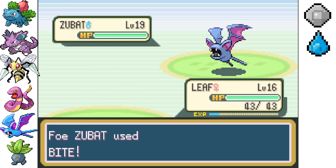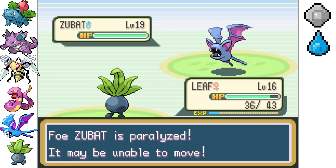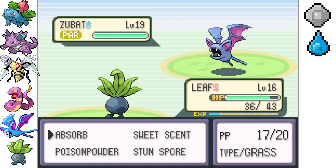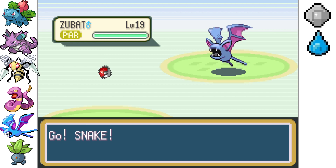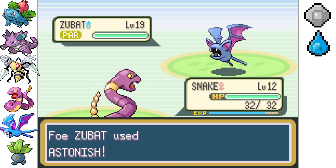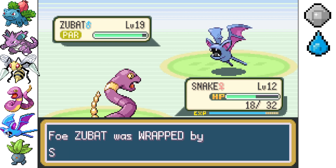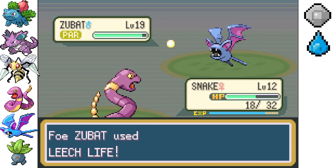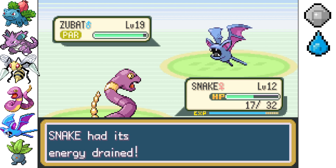I was going to say you shouldn't have any flying type moves, but you do have Bite — didn't do a lot of damage. I could go for Absorb but I think it'd do pretty low damage, so it'd be best to switch in Snake. At least we get Intimidate. He's got Astonish — wow, that's a lot of damage. And then there's Leech Life and Poison Sting too, so his moves are Poison Sting, Leech Life, Bite, and Astonish.